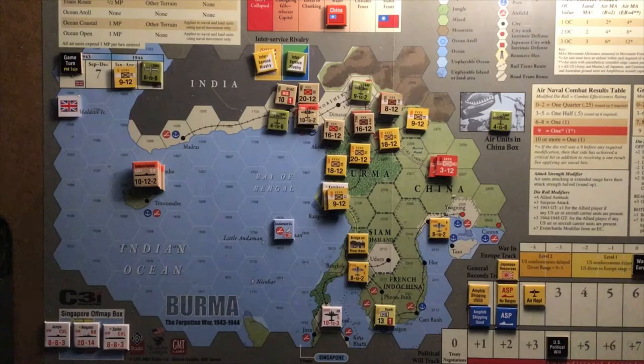Neither side has many pieces — not a lot of reinforcements or replacements to come in. There are a few naval pieces: some British pieces off-map near Singapore and some Japanese ships, but predominantly this is going to be a land conflict. Nonetheless, I'm hopeful it will give me a good grounding in the basic rules of the wider Empire of the Sun game.